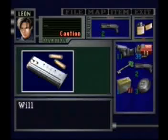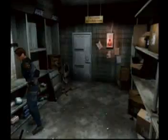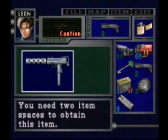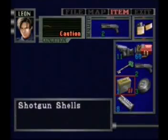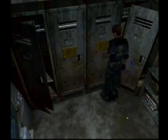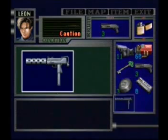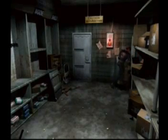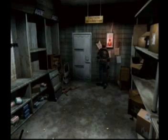Now let's see if what I did as Claire actually has an effect on Leon. M bullets - machine gun bullets. Hand gun bullets. More hand gun bullets. There's a machine gun. Two item spaces. Can I take the machine gun? Dang, that's a big baby. That's a whopper - not a junior whopper either. That's a big thingy.